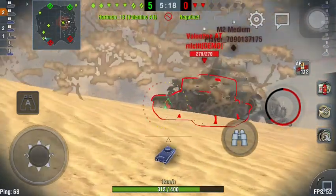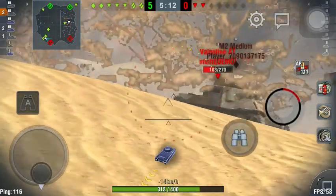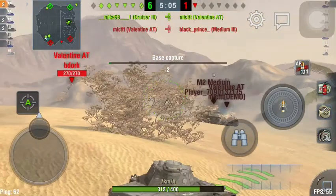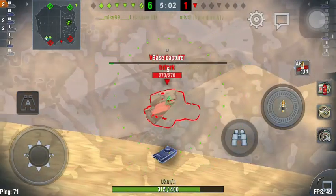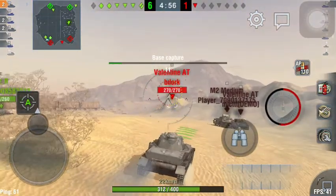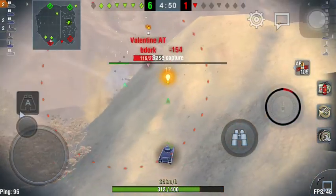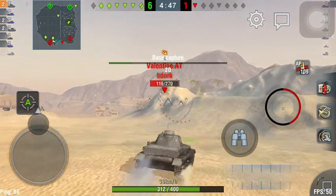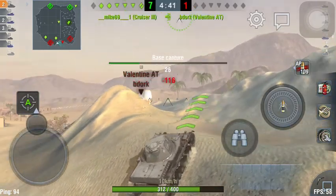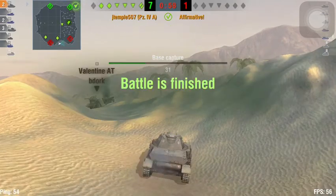Seeing as he has the DERP gun, I'm gonna take my time to finish him off. The Valentine AT — he's trying to hide his mantlet behind the wreck of the M2 medium, but it's just not gonna work. And he's taken out. Valentine AT hiding up there — my shot dunks into the ridge behind him as he pulls back into cover. That shot hit him, and I was moving as well. Buddy's taken out by our Cruiser 3. That was one of the quickest battles I've ever played in the Panzer IVA.